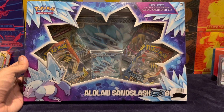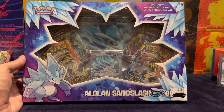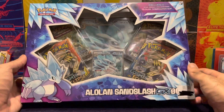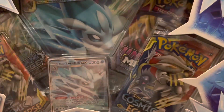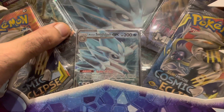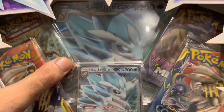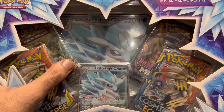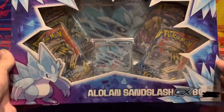Today we're opening up the Alonan Sandslash GX box. It's one of the last GX boxes to ever come out and it has actually got some really good packs inside — Cosmic Eclipse, Unified Minds, and Steam Siege at the back. And this beautiful card, the Alonan Sandslash GX, and obviously the jumbo sized card right behind it. I'm really excited for the Cosmic Eclipse, so let's just get through it guys.